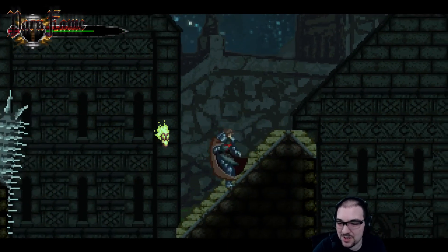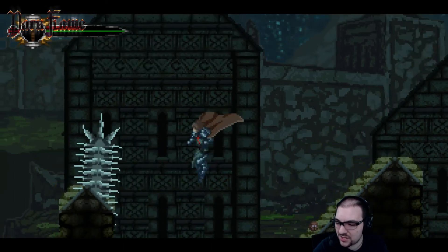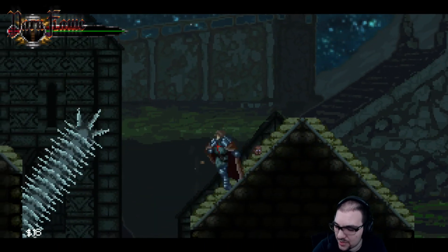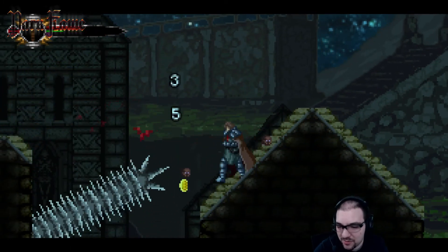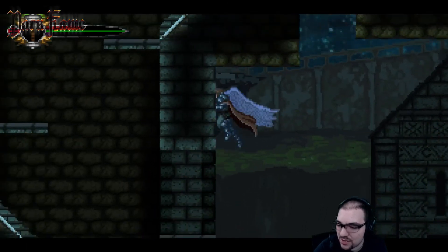This is an example, in my opinion, of a good platforming puzzle right here — this is well done. Because you have the whole head thing and dodging them and everything like that. It works to the game's benefit without being overly hard. You can always back up if you need to — you have the ability to utilize your own powers to back up and re-evaluate, instead of just being locked in.